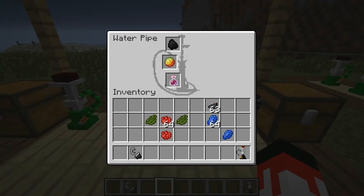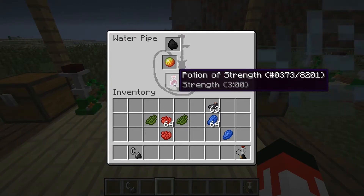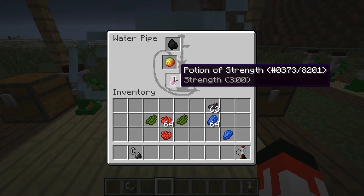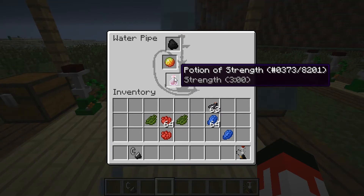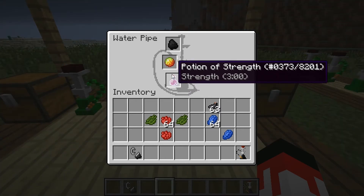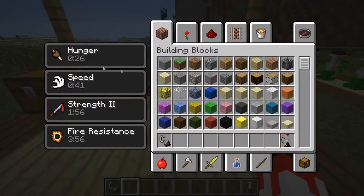Instead of a water bottle, you can also use a potion, and you will get that effect. It's a little different because the potion will be one level stronger but the duration decreases by one third. So this is a Potion of Strength 2 with a duration of two minutes, and this will give fire resistance. Let's smoke it — we got Strength 2 for two minutes and fire resistance.